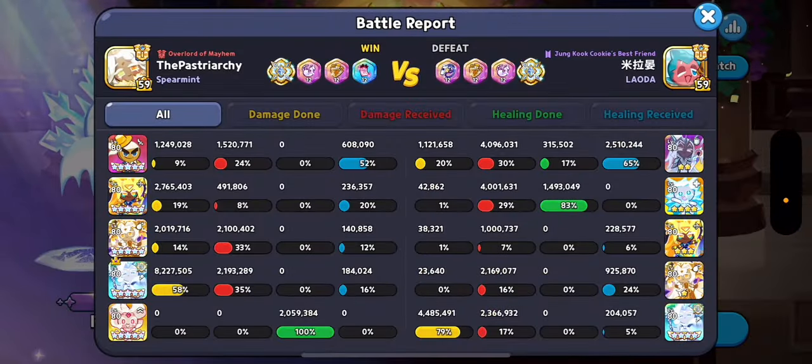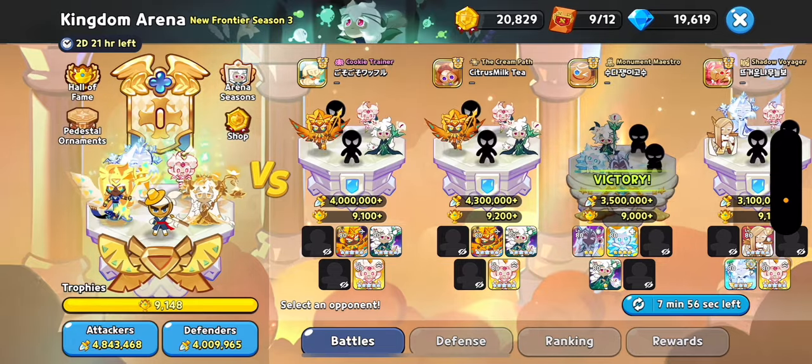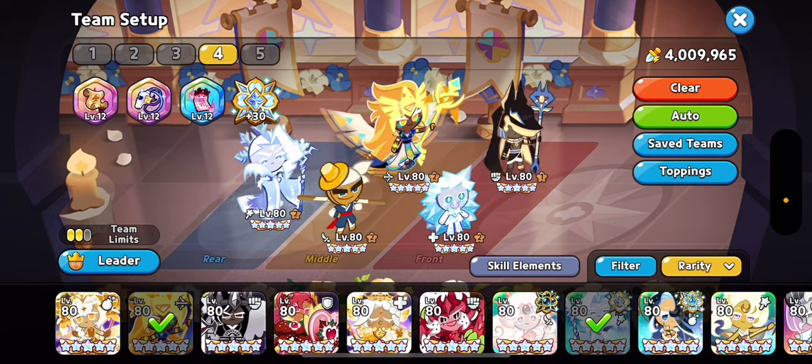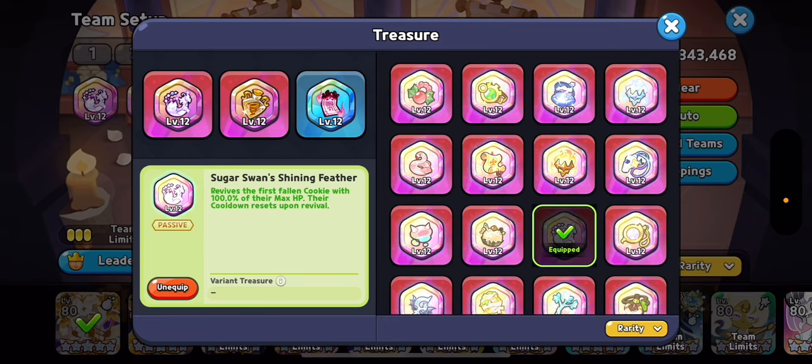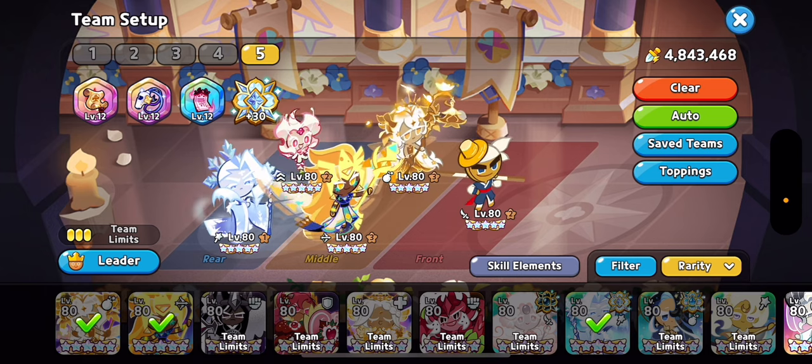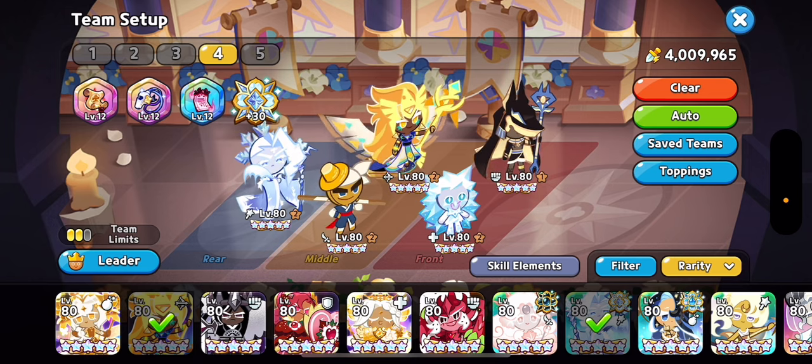See how their White Lily did nothing and their Golden Cheese did nothing — it's really just their Frost Queen that damaged my cookies. That's why this comp is super powerful in the arena right now, and all these one-shot comps are just insane. Team 4 is the most free-to-play friendly, and with Team 5 you can replace the two treasures with the Scroll and Whistle if you have them maxed out for Guild Battle — this works just as well as the Feather and Vile. Comment any questions about these teams, and I don't see the scam meta going anywhere.